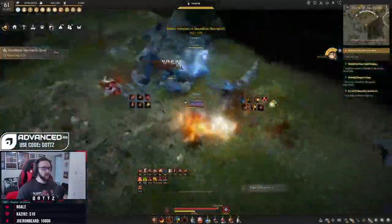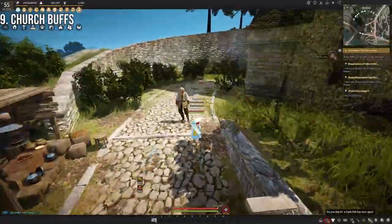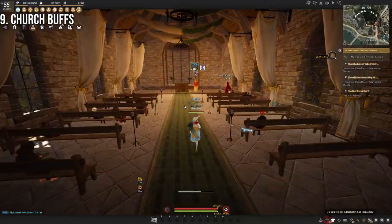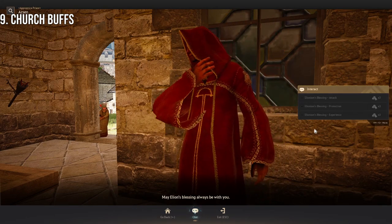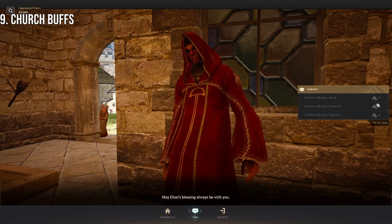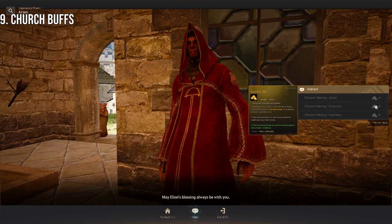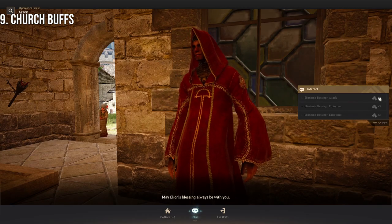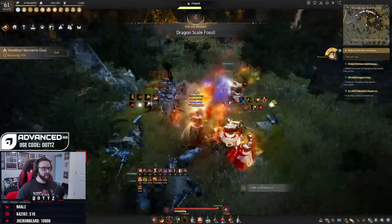My ninth tip is church buffs. Again, this is really only for higher-end zones where you need every ounce of power possible. Go to any churches in the major cities and exchange silver for attack and defense buffs. These give you some more buffs that make you tankier and deal more damage, which is helpful at those higher-tiered zones where every bit of stats helps to increase your grind speed.